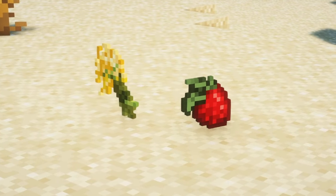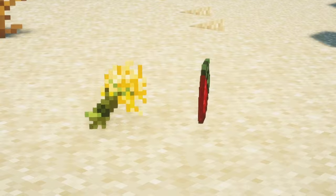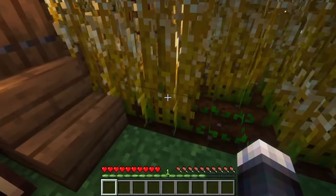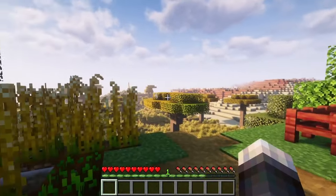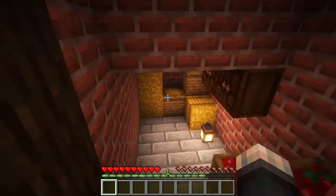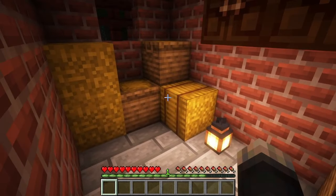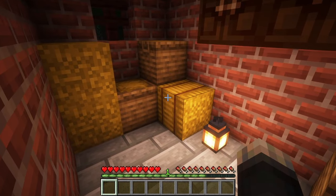Let's Do Bakery mod introduces two new crops to the game: strawberry and oat. You can find strawberry bushes and oat fields in various biomes, and you can harvest them for their fruits and grains. You can also craft oat bags and strawberry bags using nine of each crop. These bags can be placed as blocks and used for decoration.